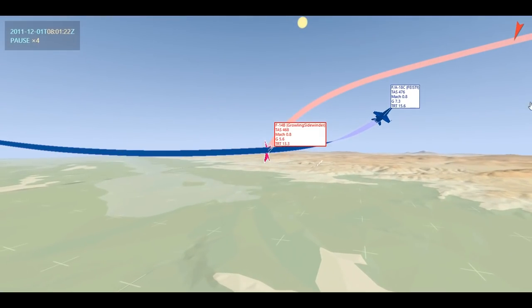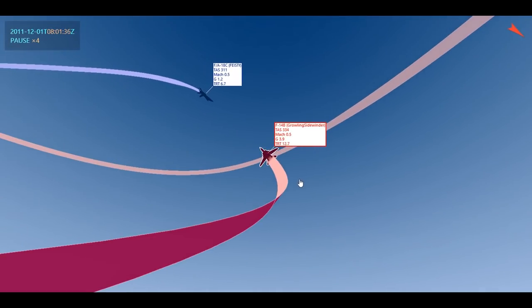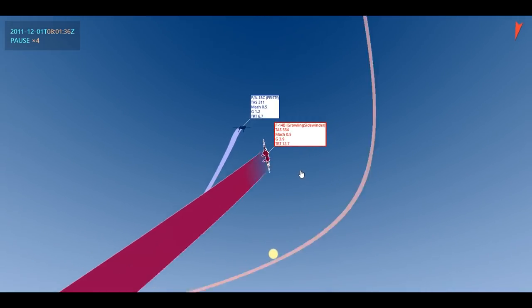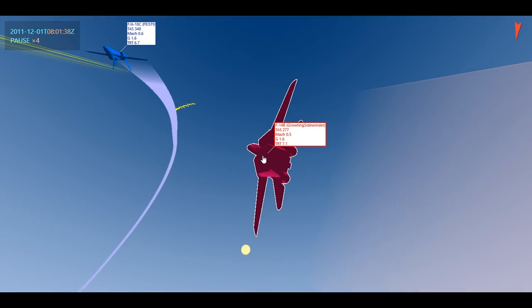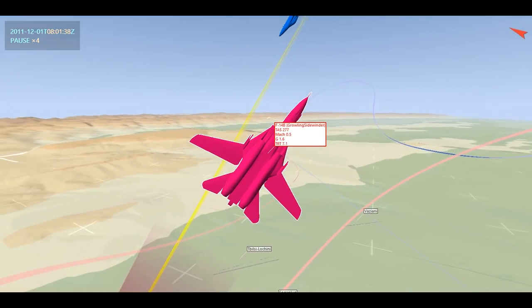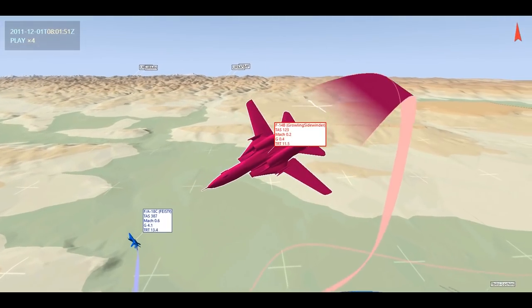So Feisty manages to come around and we end up merging pretty tight — just because I don't want him to get a nose-on pass at me. And here we are again — nose-on with each other. What I like to do in these situations is just throw some tracers at the guy. As long as my pipper is close to him, it's going to look like I have a fire solution. So it kind of gives him something else to think about instead of concentrating on getting his reticle on me. A couple of rounds from me, a few rounds from him — nobody hits anyone. I didn't think I would hit him, I just wanted to create a problem for him to think about.